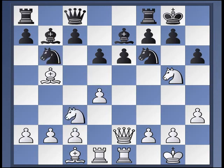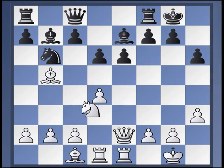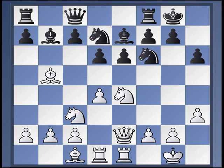My opponent played h6, I played Nge4, and now he made another very interesting move — Nxe4 would have been fine for me, I think I'm slightly better there — but he played Nbd7. And now we have really, I would say, the last key moment of the game. This is another good place to really stop and think about what white's move should be.